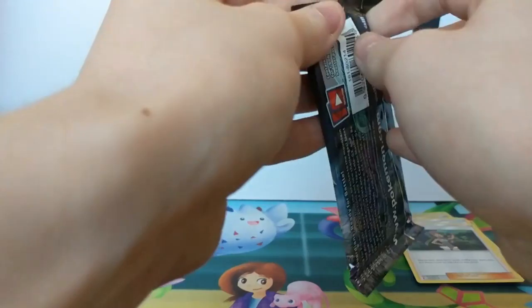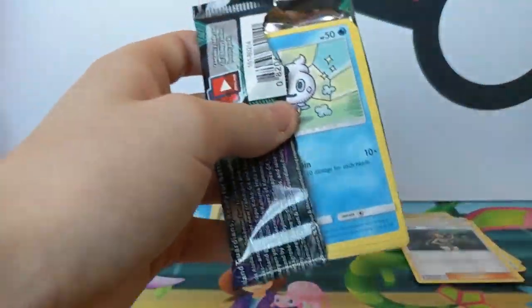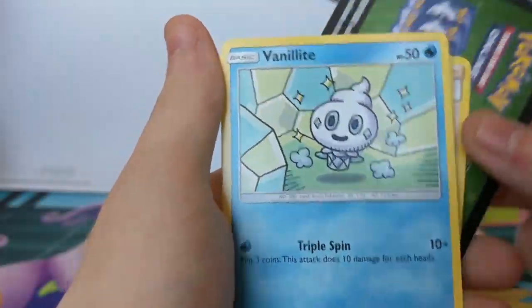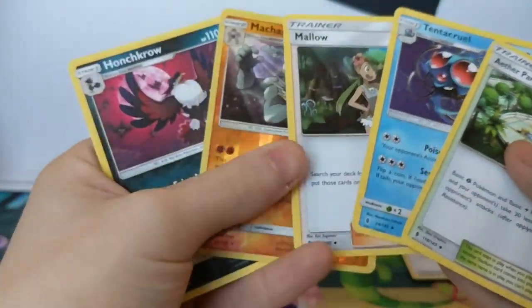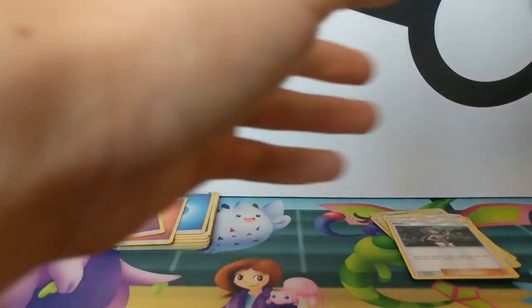Oh okay, that was the last pack. I didn't specify that was the last pack and I still went for the left side. Oh okay, fine. I see how it is. Stupid pack. Ignore that little glitch. Yeah, there we go. Pretty cool. Yeah, unless we get the good code card.